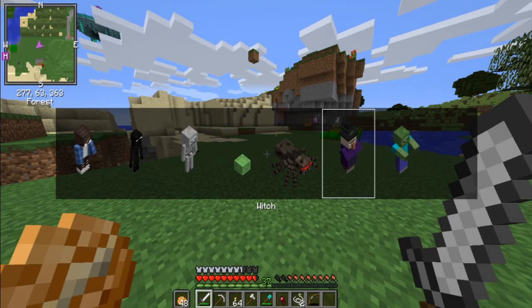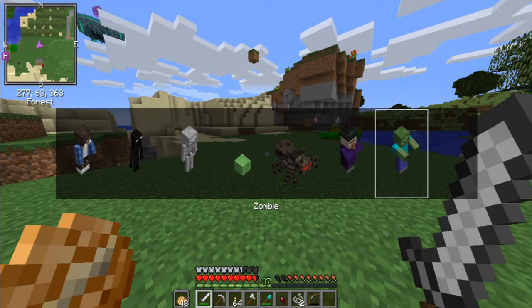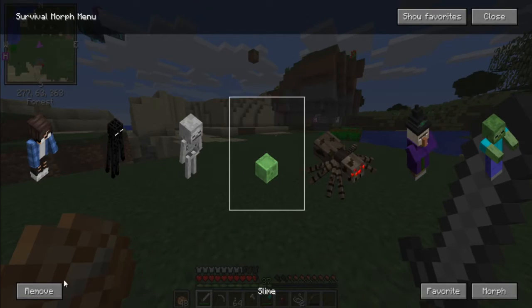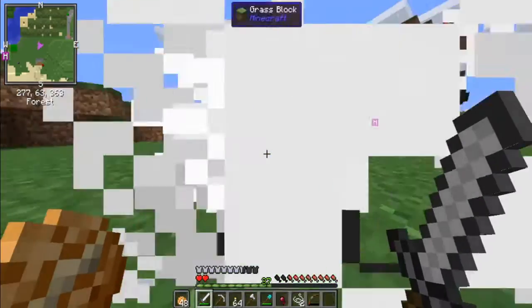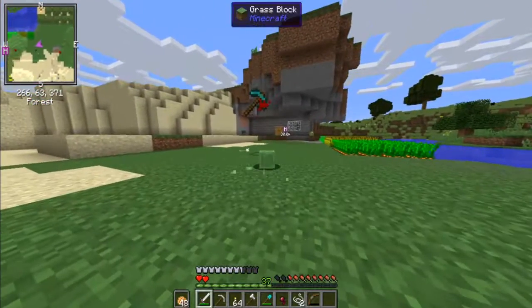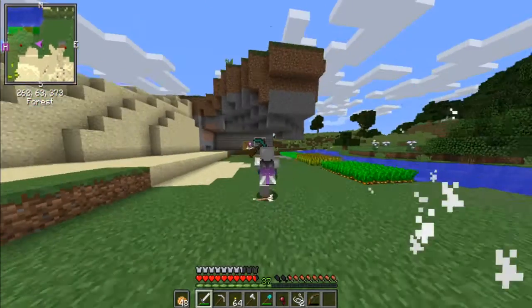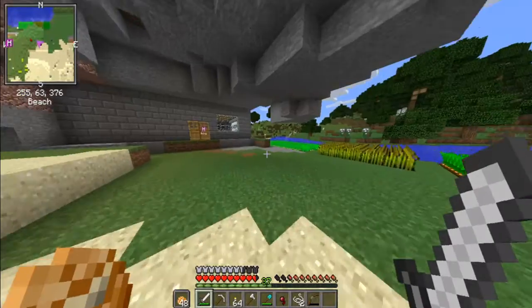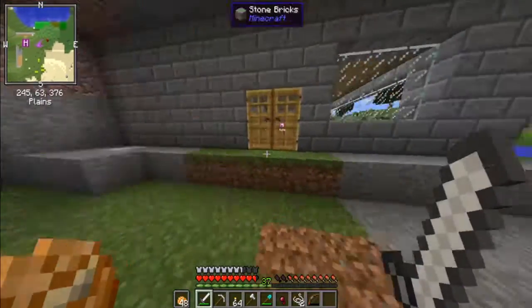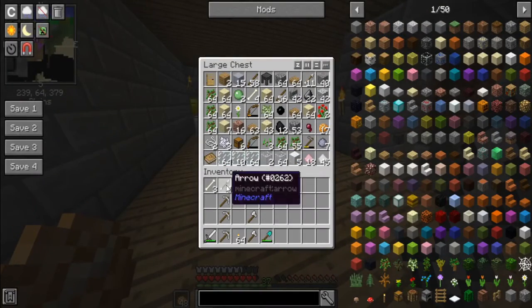So I can change to different things. Somehow I managed to get a slime. As you can see now I'm a little slime. I think it's page up and I can go back to myself. And it's Instant Morph, so I can morph instantly, don't need to wait, unlike with iChun's Morph Mod.